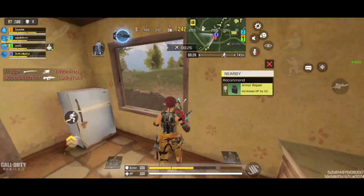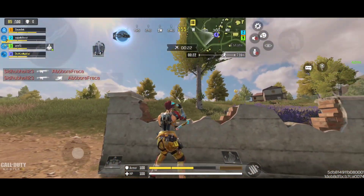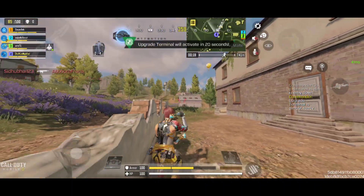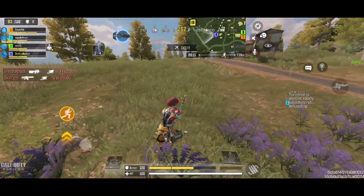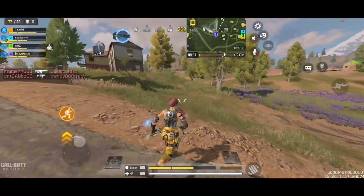You can basically react faster with this option when you're camping or holding high ground in a single building like a tower or the windmill next to the farm. You can hold high ground there, sitting close to a wall and waiting for players. Are you going to use this feature? Let me know your thoughts in the comments.